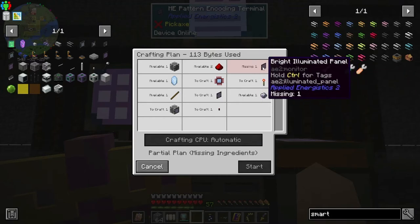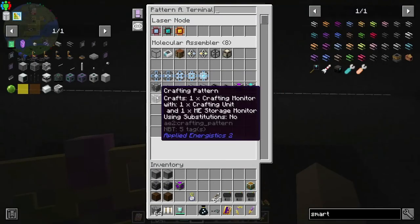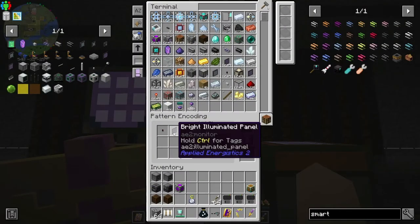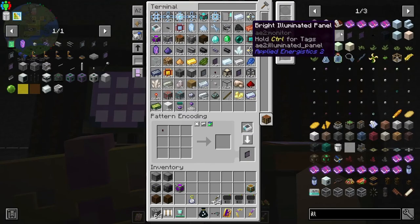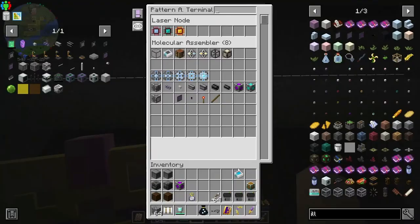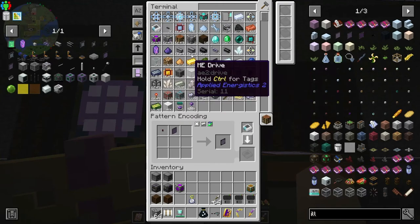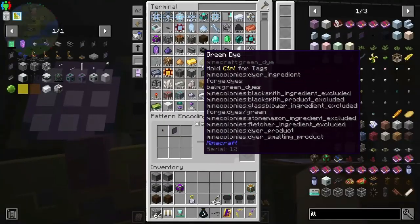Crafting unit - I thought I put the wrong one in there. Oh it says a bright illuminated panel, that's not what I wanted - I wanted just the illuminated panel. There we go - illuminated panel. Now do you work? Crafting monitor - yes! There we go, it's done!